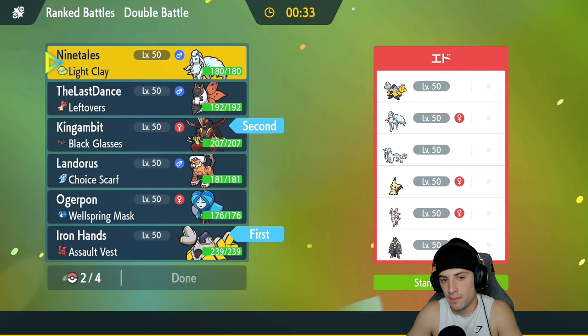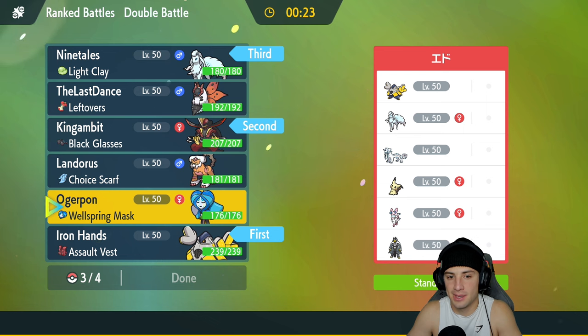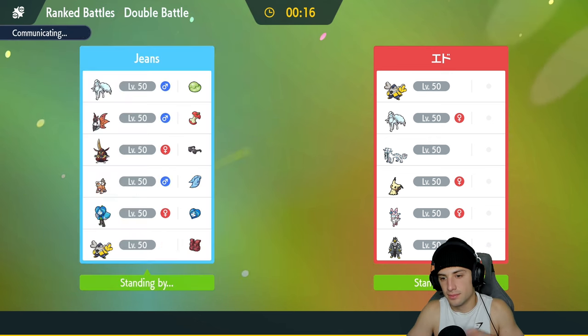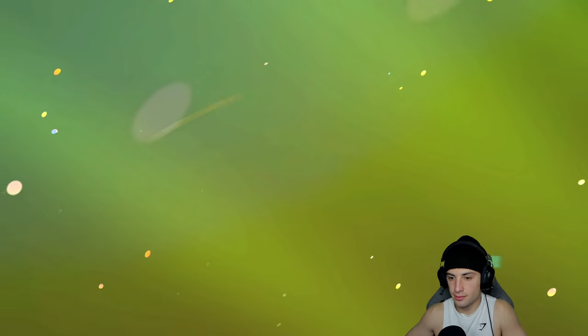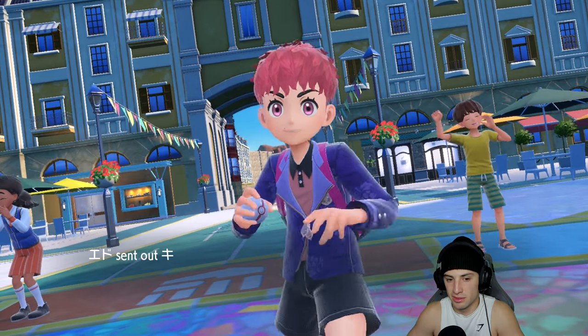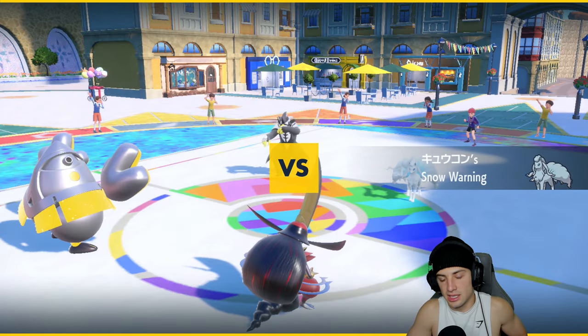I'll bring Ninetales in the back end for late-game Aurora Veil, or go hyper offensive. If they set up a Veil we kind of have to set one up too. I'll go Ninetales in back and Ogerpon as the fourth. They lead Ninetales and Earthfood. I'll lead King Gambit and Iron Hands. Do I let them set up their Veil, or do I Fake Out the Earthfood? I think we Fake Out the Earthfood and go for Swords Dance plus two.